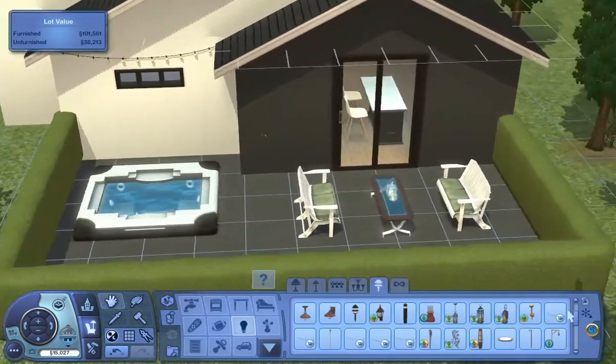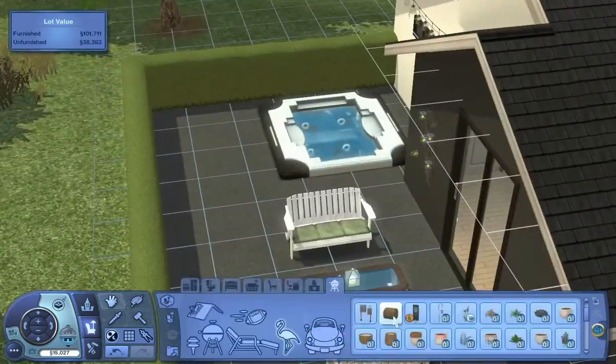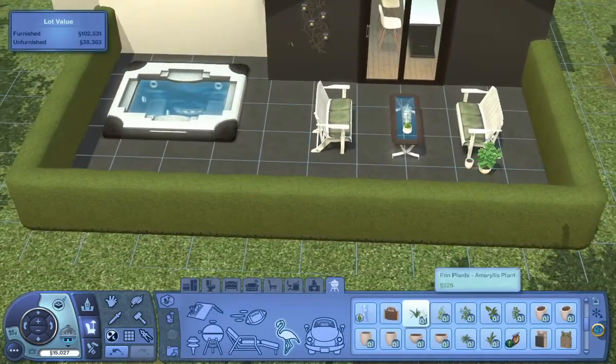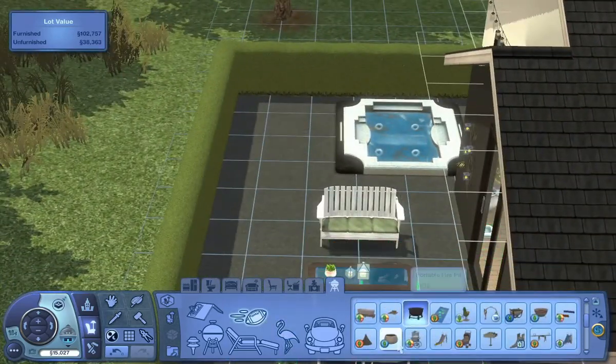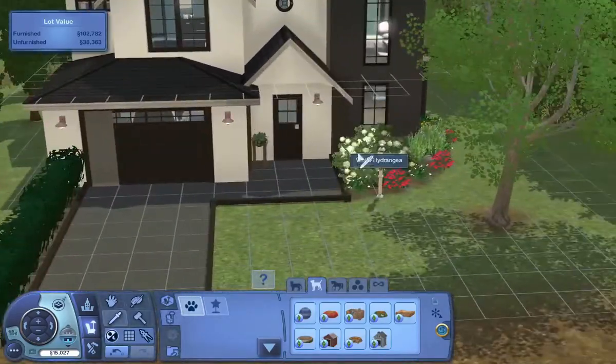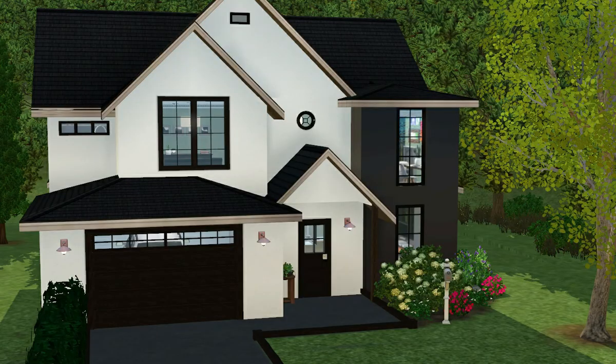I also added some string lights, which I believe are custom content as well. I love string lights in real life and I decided they'd be pretty cozy for your Sims. I added a few more custom plants, and then I added a ball for a dog outside. Now we're moving on to screenshots — thanks for watching and don't forget to like and subscribe.